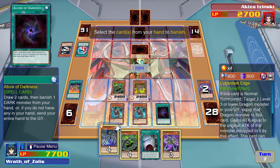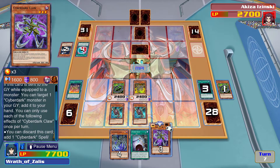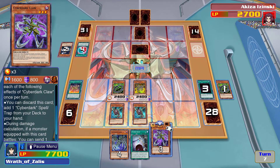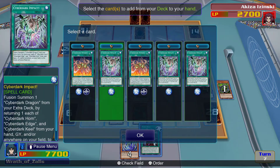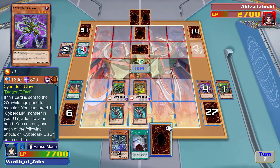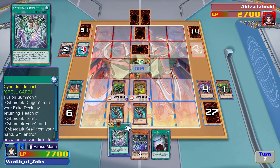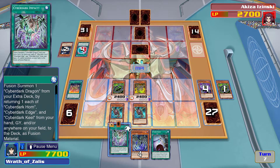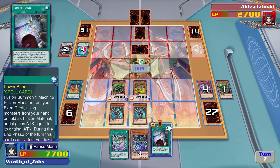Banish one Dragon monster from your hand — we'll get rid of you because we already have one. If this card is in the graveyard while equipped, you can target one and add it to your hand. Discard one — this card adds one Cyber Dark spell or trap from your deck to your hand. That seems promising. We got Cyber Dark Impact, which is the big one — fusion summon one Cyber Dark Dragon from your extra deck by returning one of each from your hand, graveyard, or anywhere on the field to the deck as fusion material — or alternatively, Power Bond.